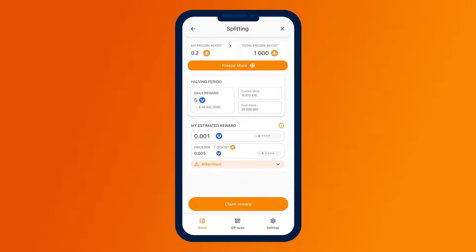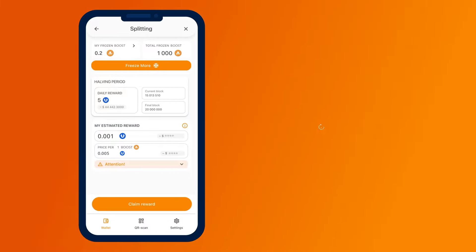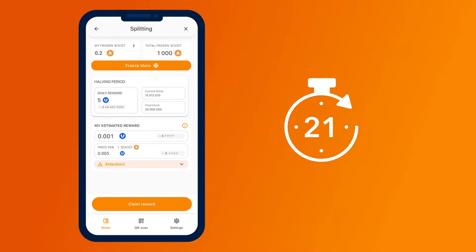On the screen that opens, you will see the following information: My Frozen Booster Splits — the number of frozen Booster Split tokens in your balance; Total Frozen Booster Splits — the total number of frozen Booster Split tokens in the blockchain; Daily Reward — the daily amount of Ultima tokens distributed among users who have frozen Booster Split tokens; Current Block — the current block in the blockchain; Final Block — the last block for the current halving period; and My Estimated Reward — the estimated reward amount for all splits eligible for splitting. Please note that if you froze tokens less than 24 hours ago, you will not be able to request a reward.